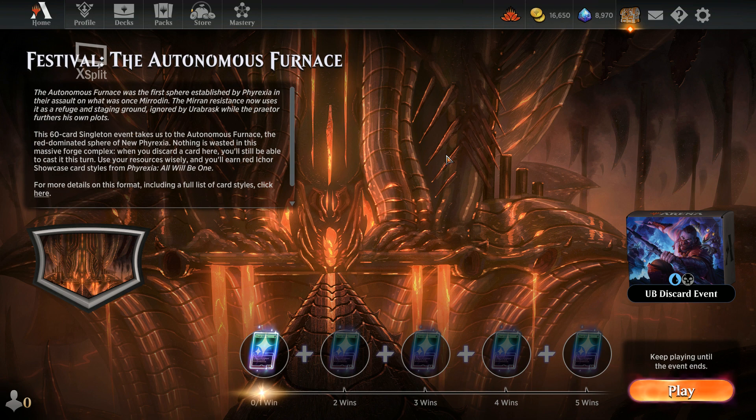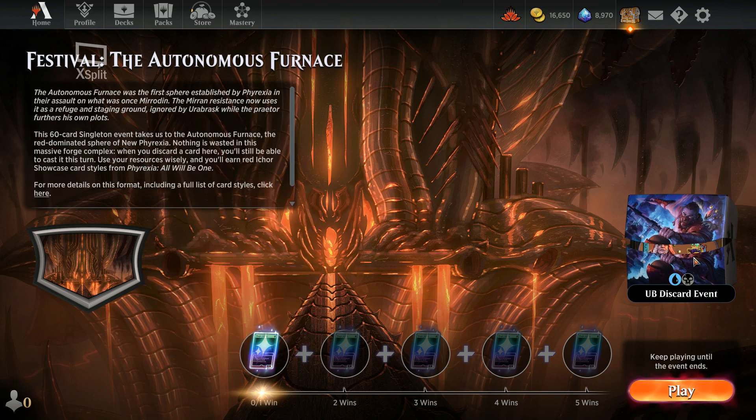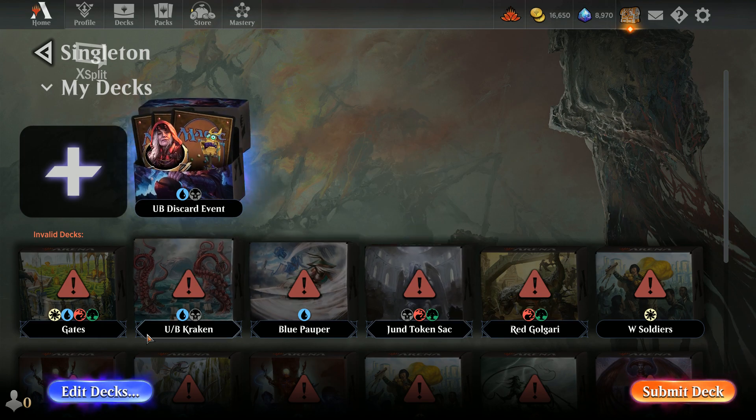Ironwood Games, this is Andrew. Today we are playing Arena. We have the festival — the Autonomous Furnace event — which gives you an emblem: whenever you discard one or more non-land cards, you may exile one of them from your graveyard. If you do, you may cast it this turn. We went through and it's a 60-card singleton.